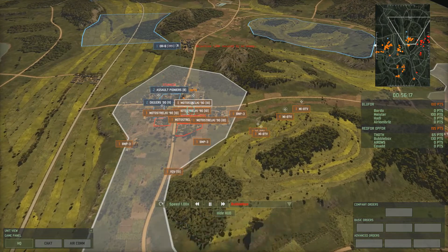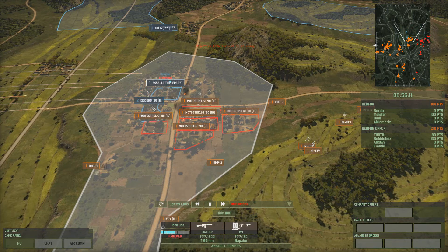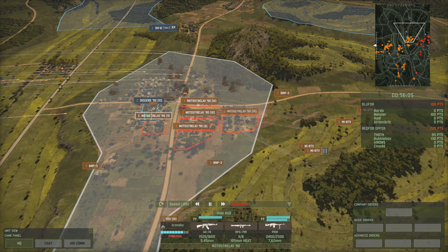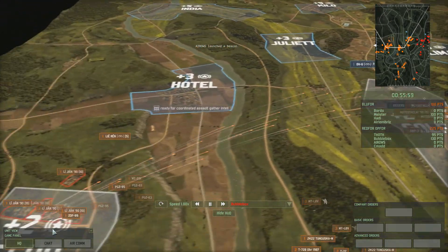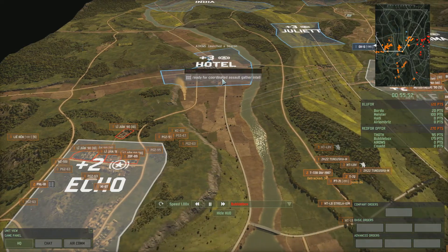In the middle, Aeros is engaging in the town, trying to clear it out. They've got some diggers in there — some assault pioneers. He's got a number of these Motorstrelki, one of the old favourites. He's definitely gone for old favourite units in his Russian deck from Air Land Battle. And there's a bit of artillery support coming over from CMAD as well — a nice bit of teamwork.